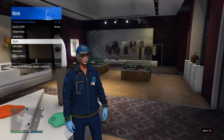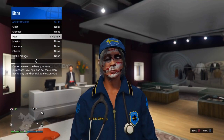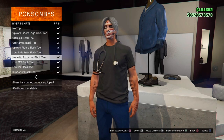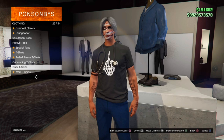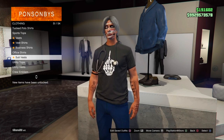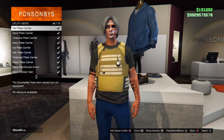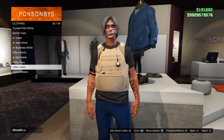Once you spawn back in free mode, go to the clothing store. Remove the hat that comes with the outfit, then go to the top section, go over to Biker T-Shirts, and select number 14 — the Carpool Curse black T, basically the one with the middle finger. Then go over to Utility Vest and put on number 43. Once that's done, go ahead and save the outfit.